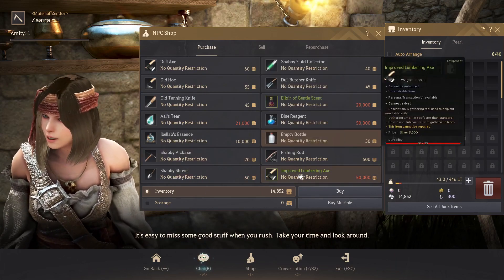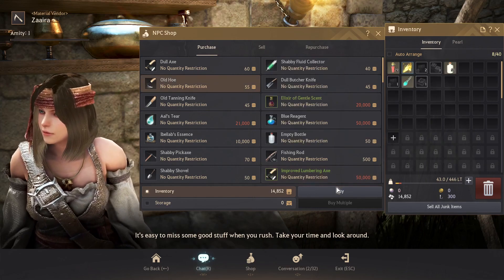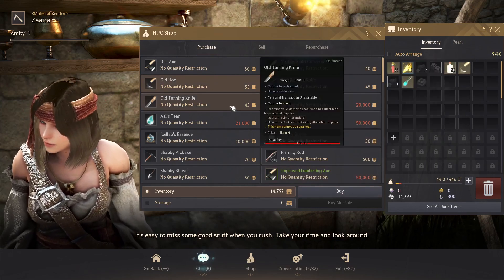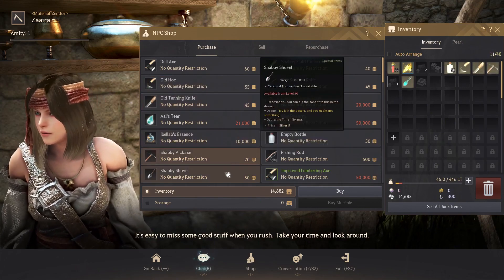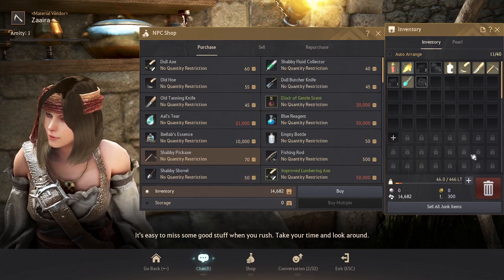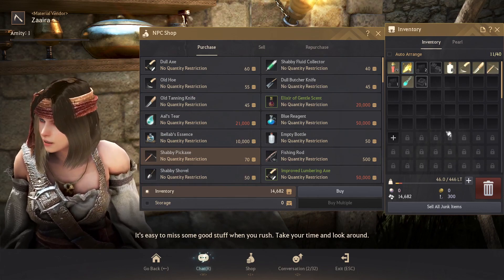I have the space. What do I want to get into? I'm feeling like let's do the old hoe, and maybe the tanning knife. We can right-click to do that too. We'll grab the shabby pickaxe. What do you do? Sand — we're not in the desert, so I think I'll call that good for the moment.